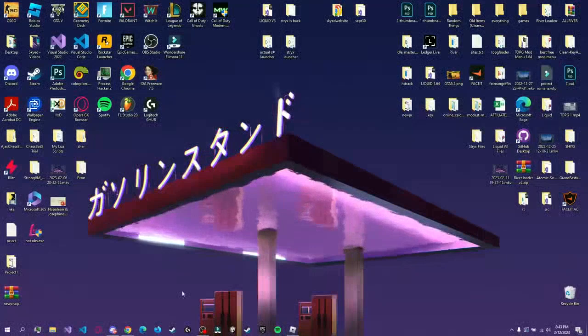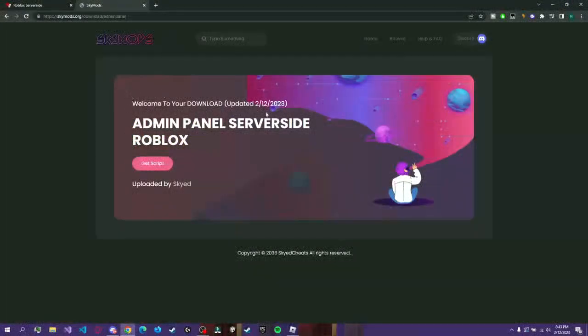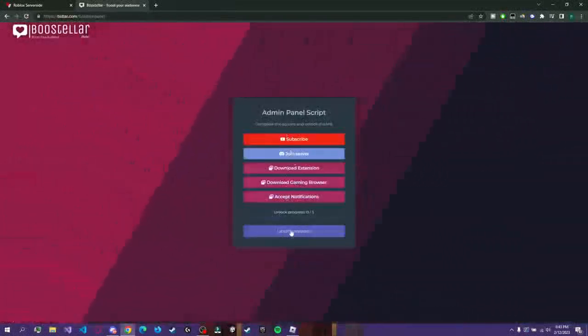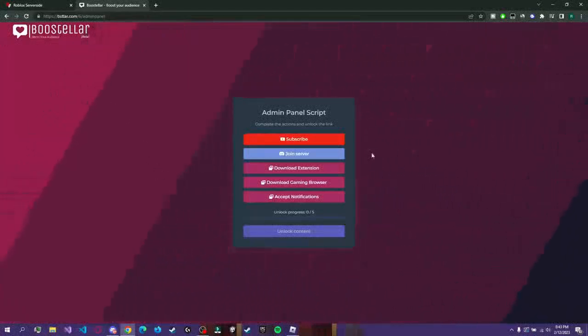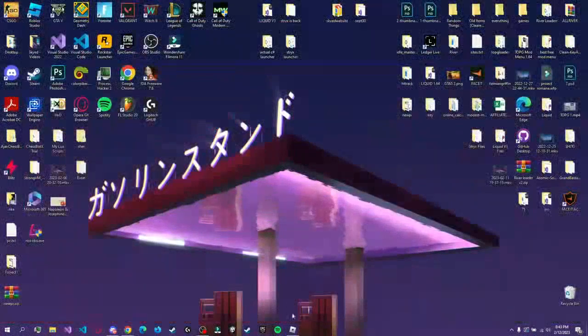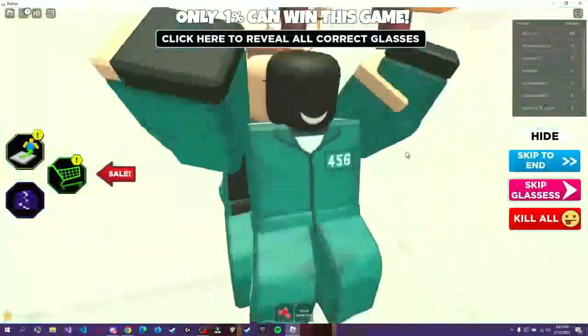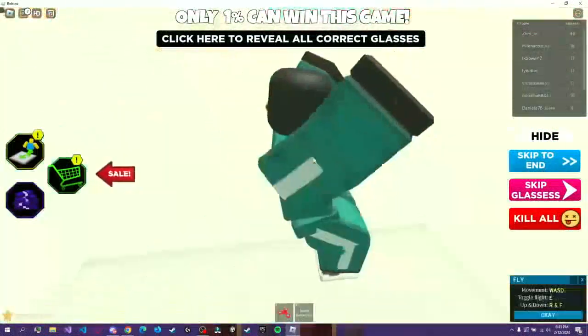You're gonna have so much fun with this, I promise. The first link in the description is going to be the download for your admin panel server-side script. You can click 'Get Script' — you might get a pop-out ad, just close it and click get script again, and you'll be redirected to Boost Teller where you have to do a few steps to unlock your content and download the script.